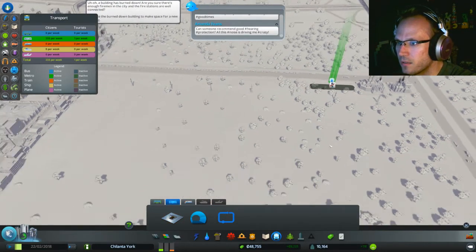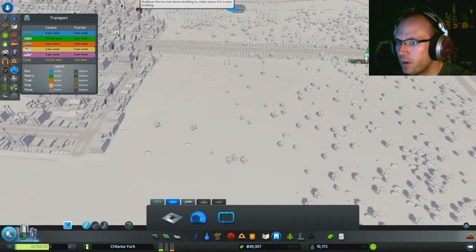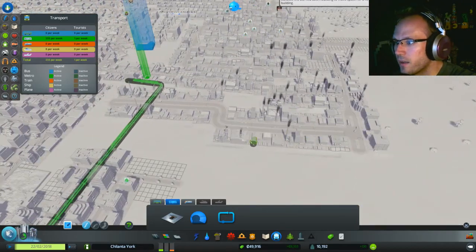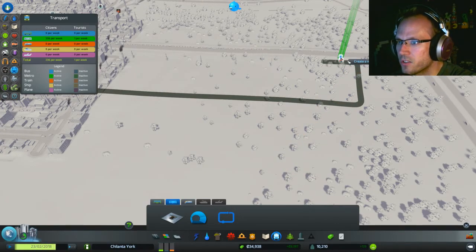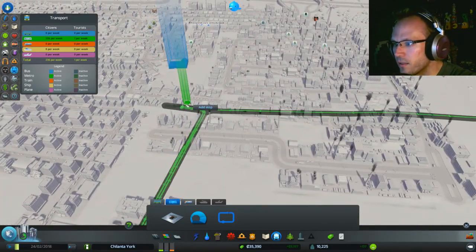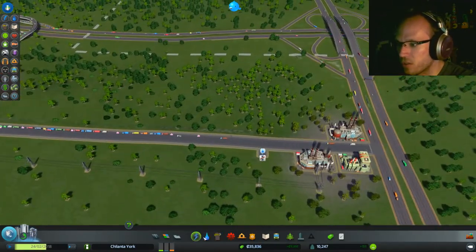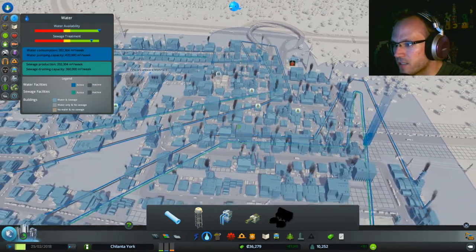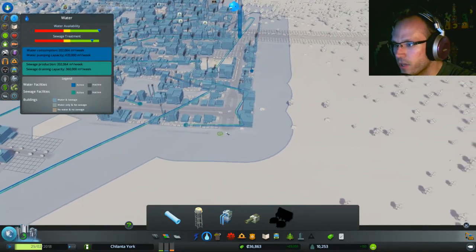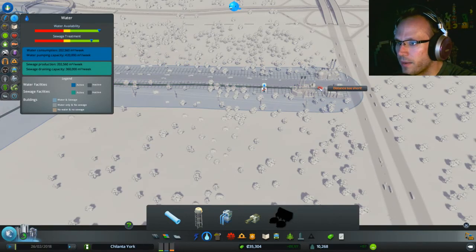Let's build some metro lines. Metro station is expensive, but maybe I'll be able to solve some of this problem. Add a stop and add a stop. It needs water — this whole area actually needs water. My plumbing is jacked up. It's okay — I've actually got this. Area is handled. We need more industry, so let's put it here. It's going to be where everyone works — great idea.